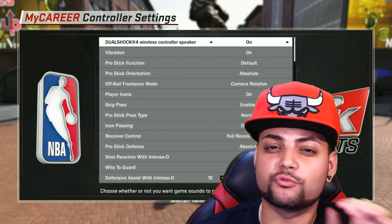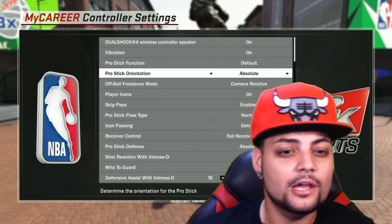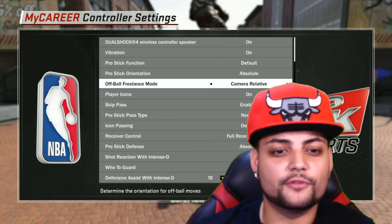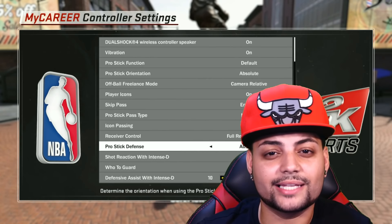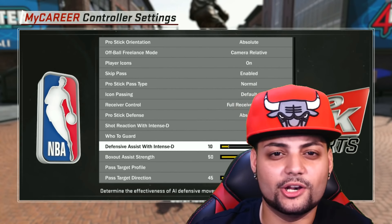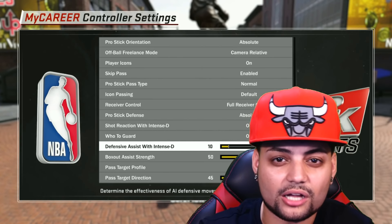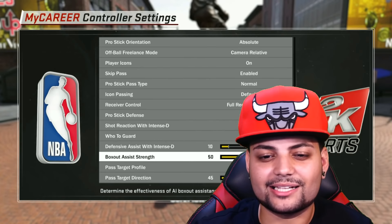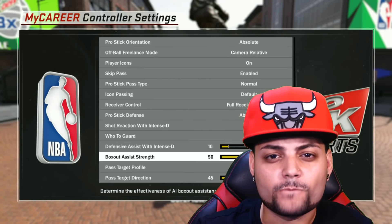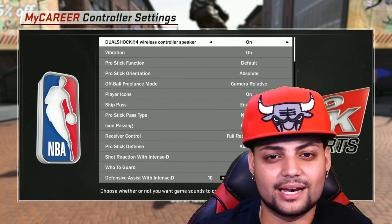Let me show you the controller settings I'm rocking. For the Pro Stick, I use Absolute because it allows me to do certain moves, layups, and dunks in different directions regardless of the camera. For off-ball, I leave it on camera relative. For defense, I put it on Absolute so I can do any type of jumping animation, blocks, or steal animations in any direction. My defense sensitivity I put at 10 — if you set it to 100, you stick onto him but if he does a quick move you get stuck in that animation. Box out assists I left at 50 because at 100 it will box out anybody, even a 6'2" point guard instead of the center you wanted.